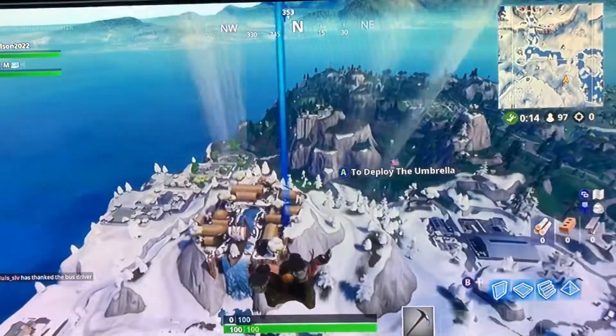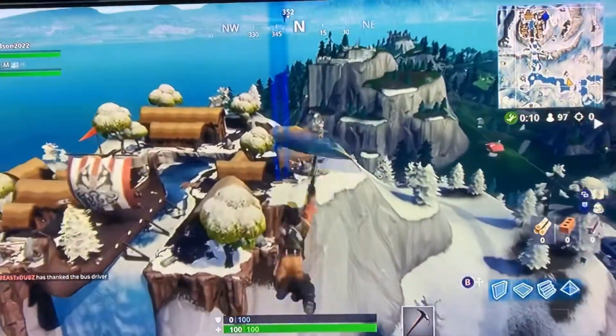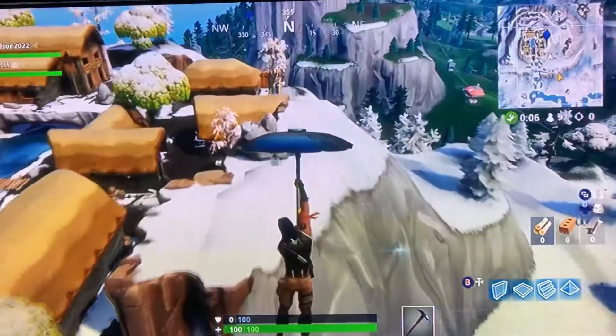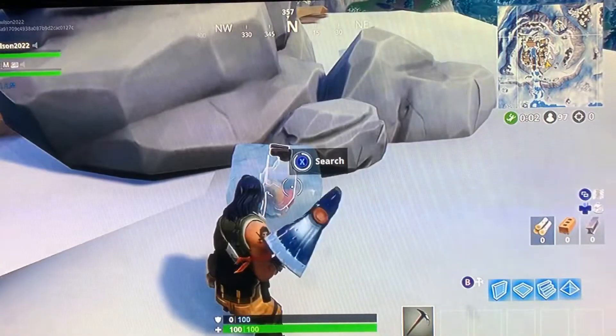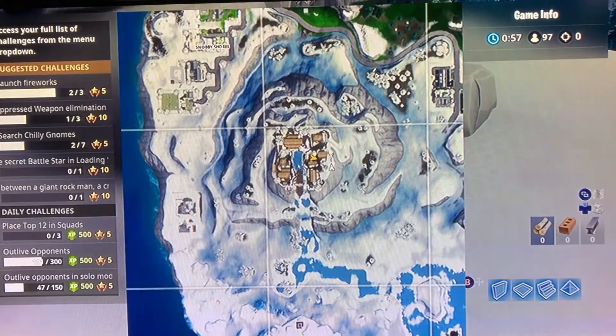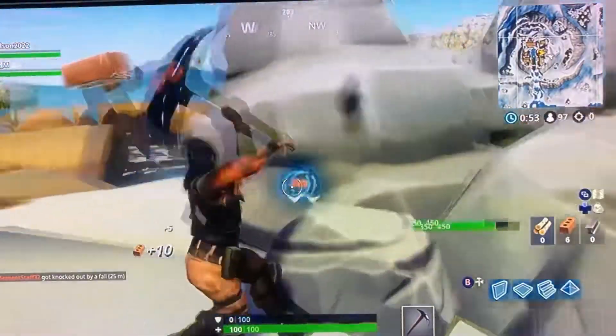Alright guys, for location number two on Chili Gnomes, you want to come down here to the Viking mountain. Find this big rock right here — the location mark is right there. Make sure you have the Battle Pass, and let's go to location number three.